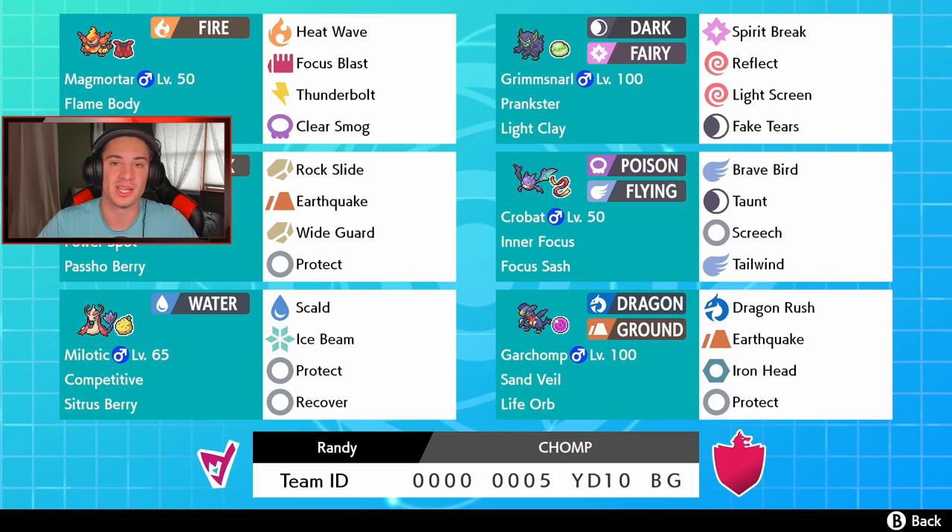Stonjourner also has the Passho Berry so it can eat up a Water shot, and its moveset is Rock Slide, Earthquake, Wide Guard, and Protect. Our Tailwind Pokemon right next to it is Crobat — cannot wait to use this thing.